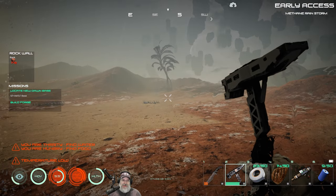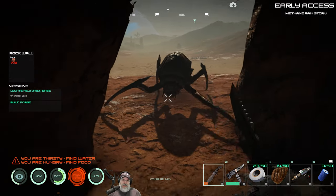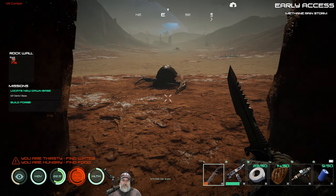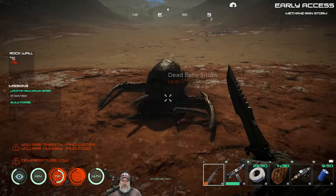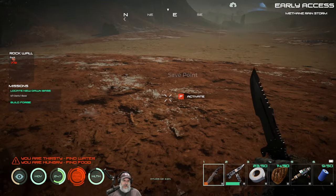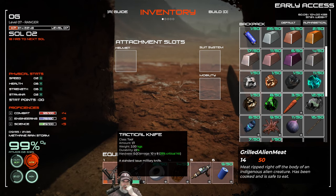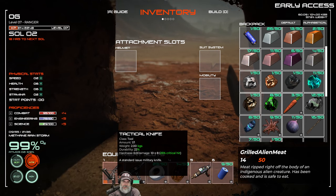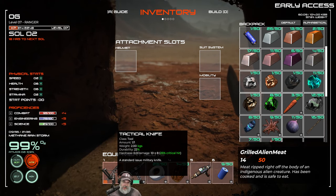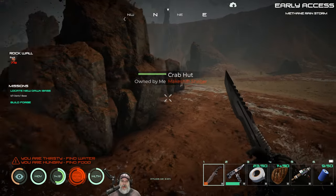Assuming this can't hurt me as long as our suit isn't breached. The problem with the knife — and any other weapon — when the durability gets down, I believe the effectiveness of it doesn't do as much damage. It still says 10, but give or take 8. So when it's almost completely broken, I wonder if that subtracts 8 damage, and when it's fully repaired it adds 8 damage. I don't know if that's what that means, but that might be it. The methane rainstorm doesn't seem to be hurting us.